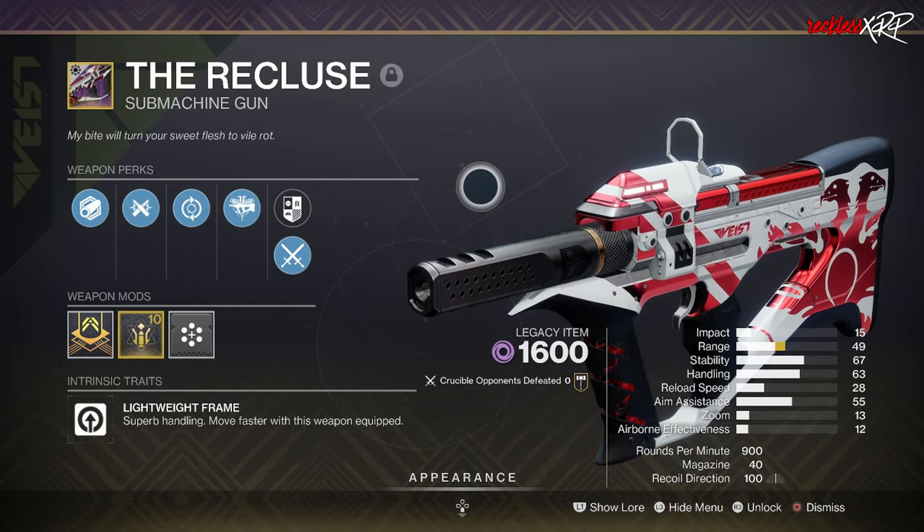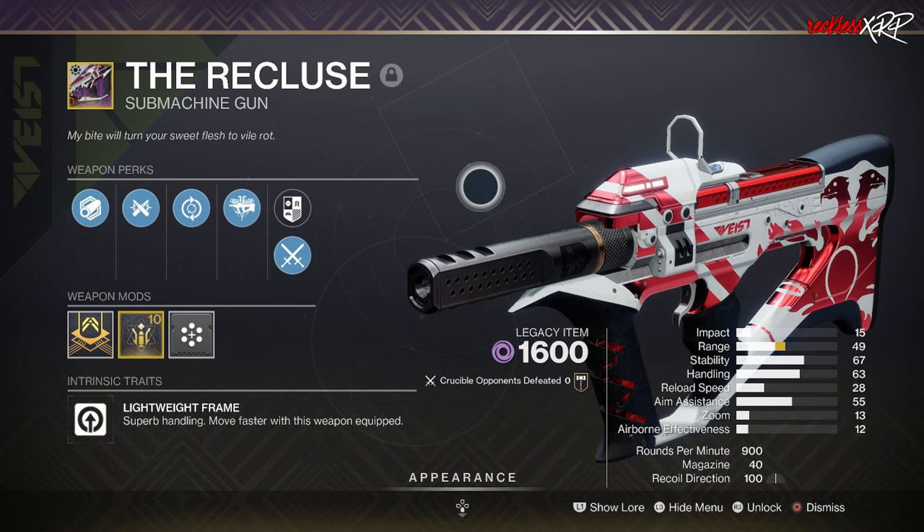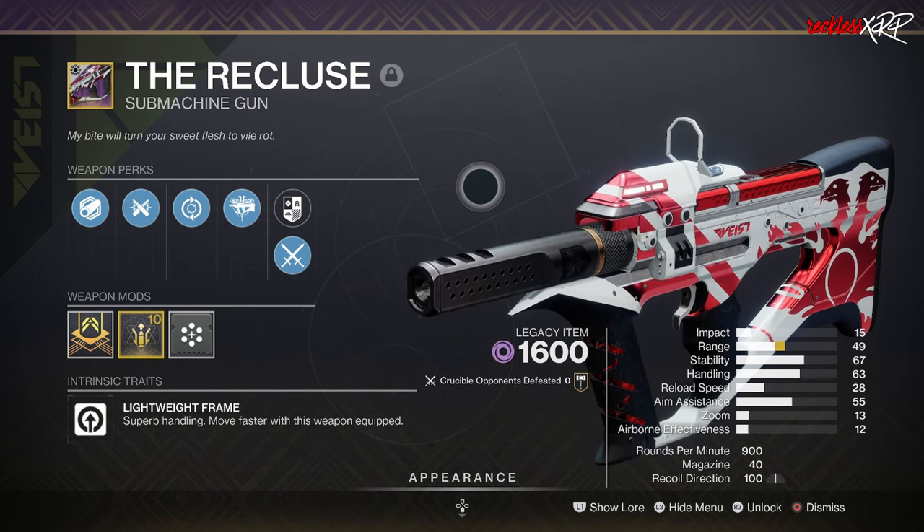For the next set of weapons — Recluse, Mountaintop, Hammerhead, Blast Furnace, Edge Transit, and Luna's Howl — you will need to have the Forsaken DLC.